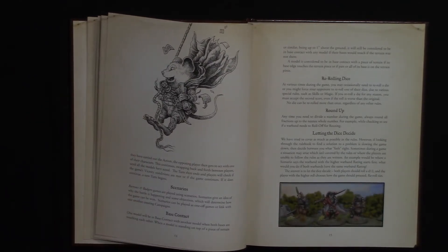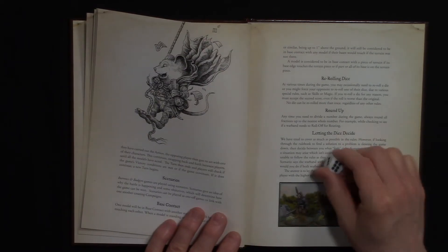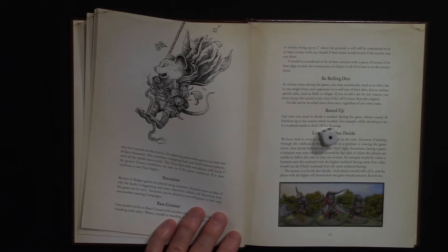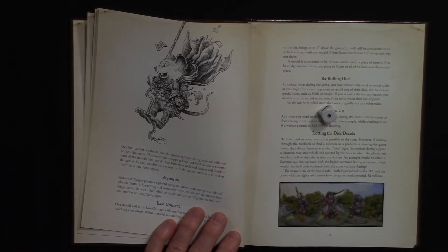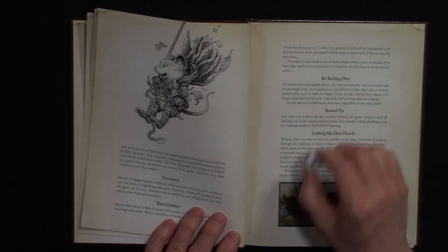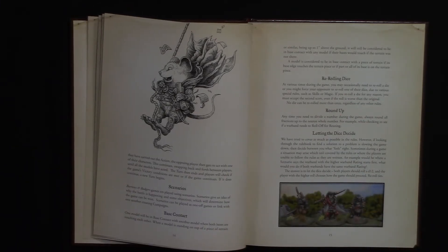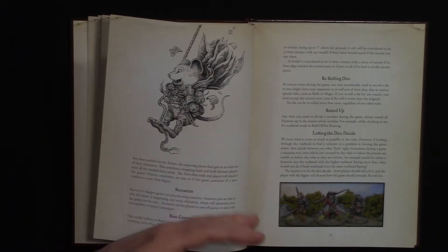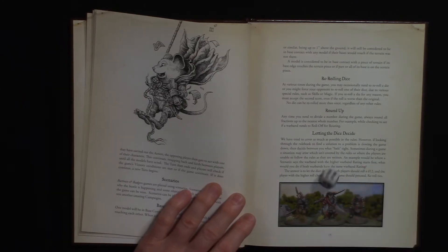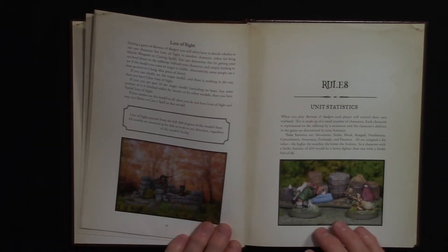Some key rules explained here: you can only re-roll a die once — if you roll a one and re-roll it and get another one, that's it. You round up for fractions. If players are disagreeing on a ruling, both roll a die and whoever gets higher wins. Line of sight is true line of sight: if the opponent is partially concealed there are modifiers, and if totally concealed you can't attack them.